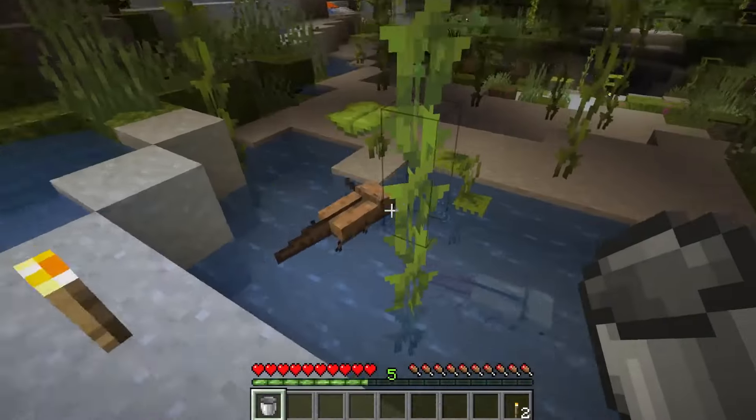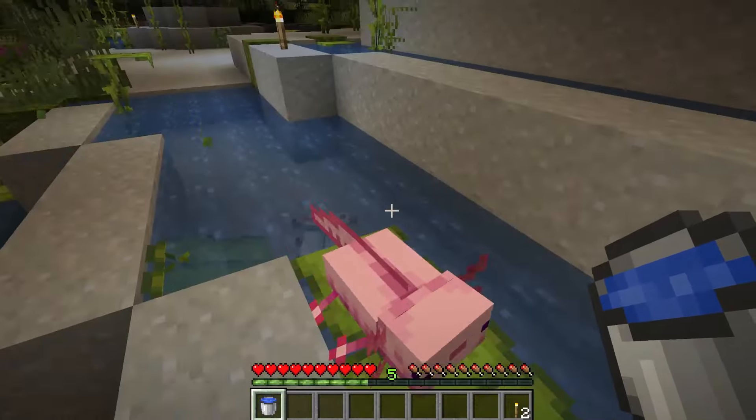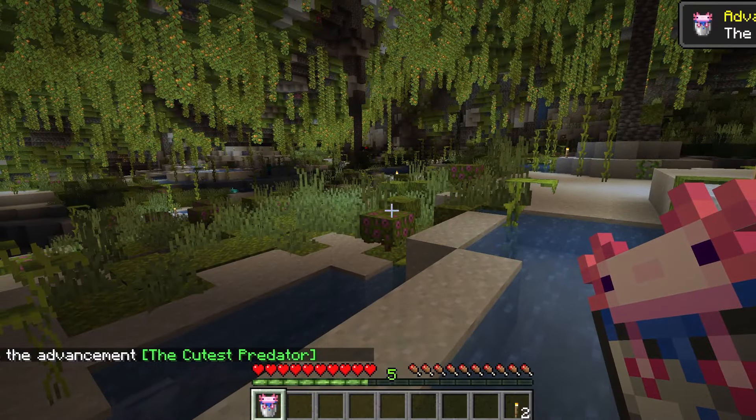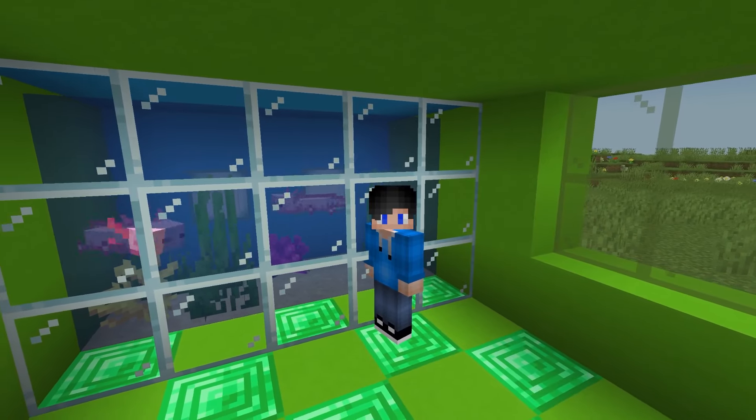To catch them — because you don't really tame them — you need to get yourself a bucket of water and then gently click near the axolotl. I have the cutest predator: a bucket of axolotl. Then you can transport them anywhere you want and you have an axolotl pet.